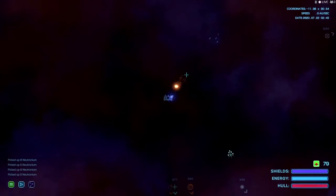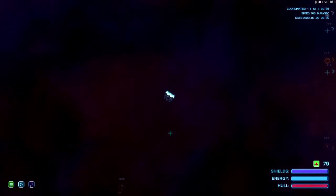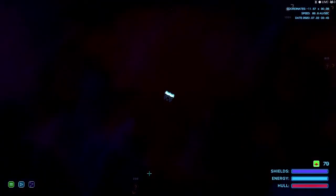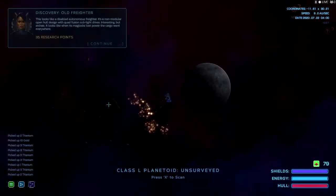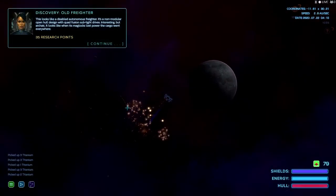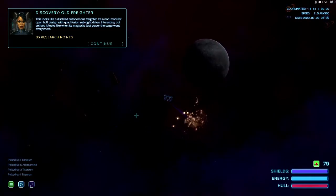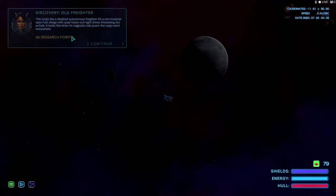Look at all that neutronium I'm getting! This isn't a normal asteroid - it's a stellar core brimming with rich neutronium. It's too large for our tractor beam; we need to break it up first. Done! It's a big piece of neutronium just for me. How's our orb doing - is it changing colors again? What is this? Old freighter. Looks like this freighter is a non-modular open-hull design with quad-fitting sublight drives. Interesting - but it looks like when the maglocks lost power, cargo went everywhere.